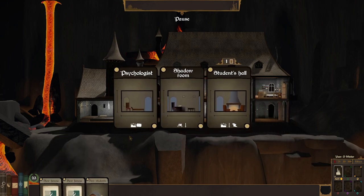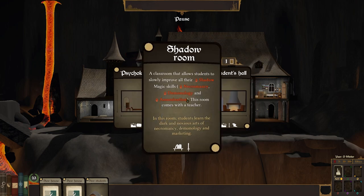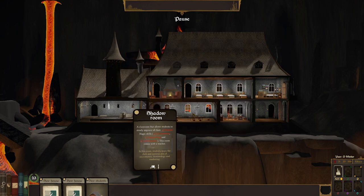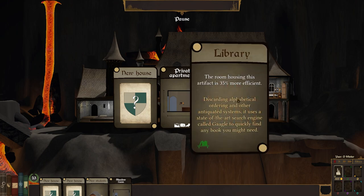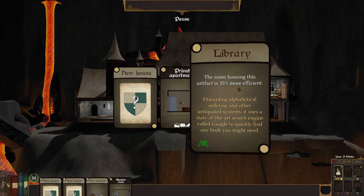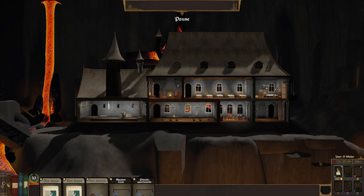Let's grab a couple of other rooms. A shadow room is quite nice because it'll give everything — necromancer, demonology, and assassination. Definitely, let's grab another room. A new house — useful. The room housing this artifact is 35% more efficient. Private apartments — in this room your teachers can rest, which takes care of all of their needs, or prepare their next class. Super useful to keep teachers here. We're going to go with the private apartments.